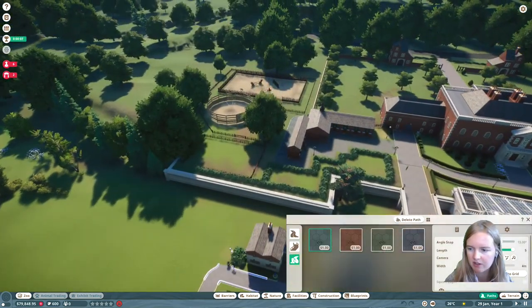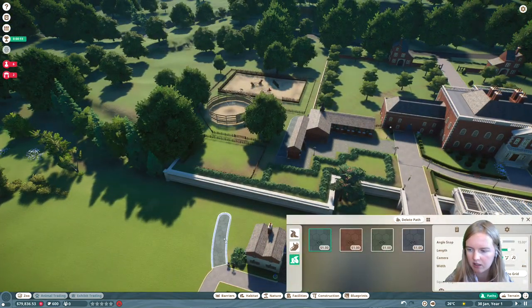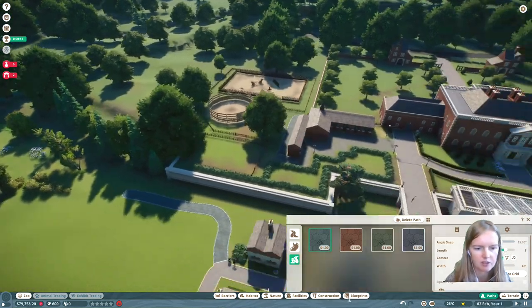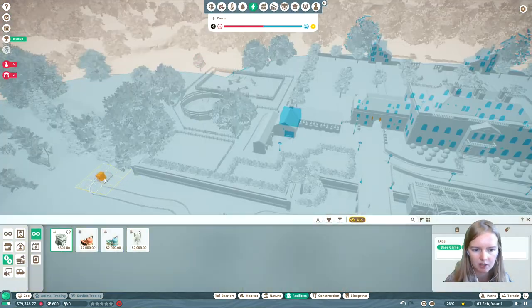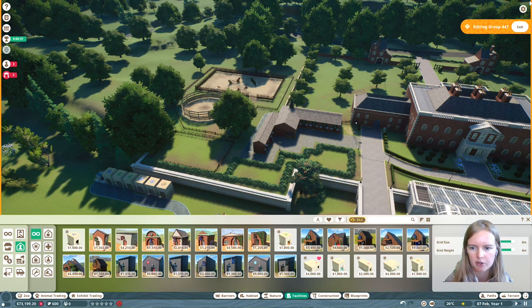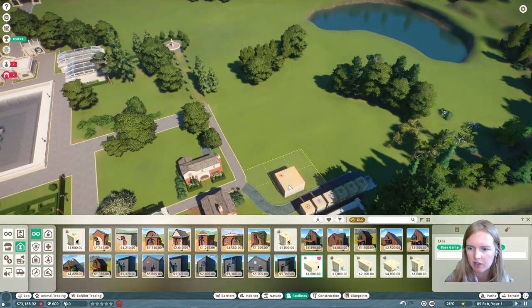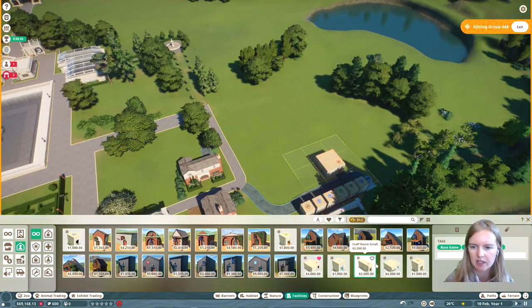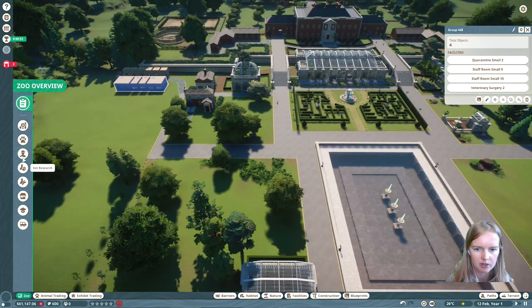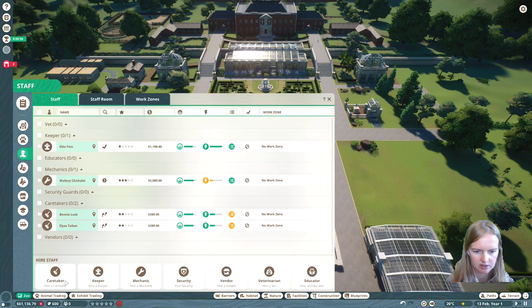I'll always get started with getting a place for my staff buildings to go. This is gonna be the major place for my staff to return to. Make sure you place two research centers, because you have to achieve an education objective as well, and you need research to accomplish that objective.